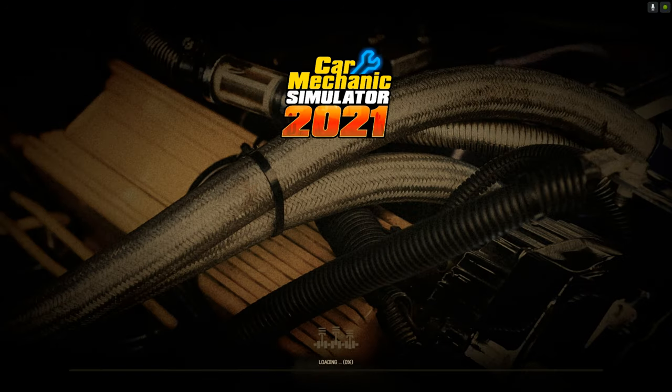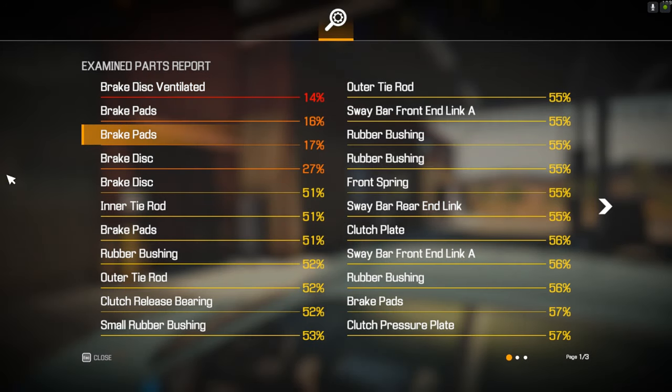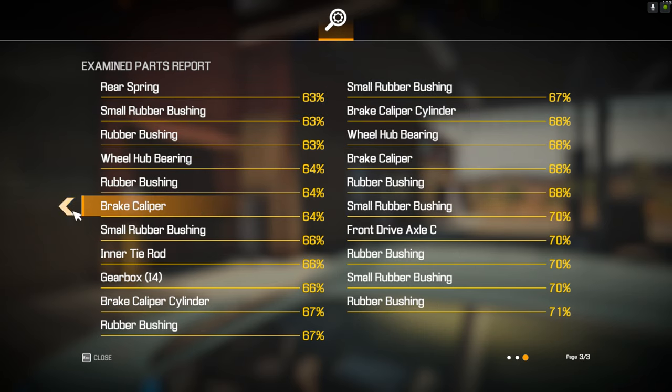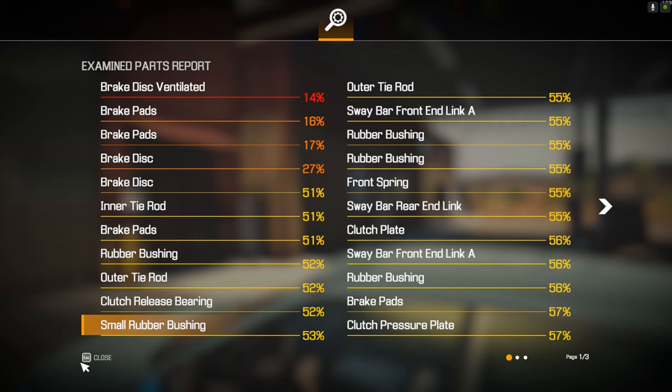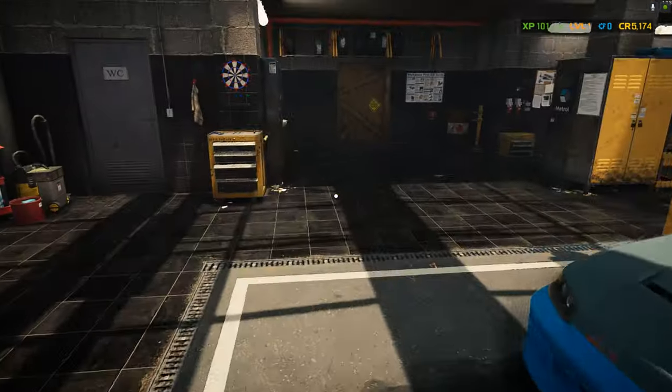Oh my god — that was the scariest thing I've driven in a long time, even in a video game. Okay, looking at the results: ventilated brakes — the rotors are bad, looks like three of the four pads are bad, so we'll change them all. Tie rod ends too. Anything below 50 really needs replacement. Let's move the car into the garage and get it fixed.